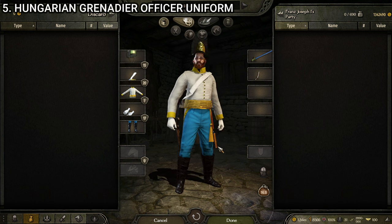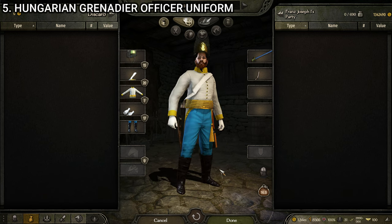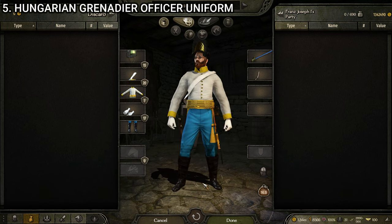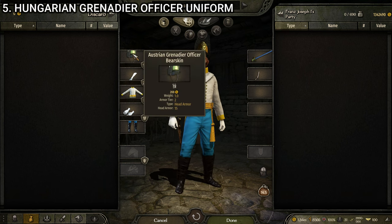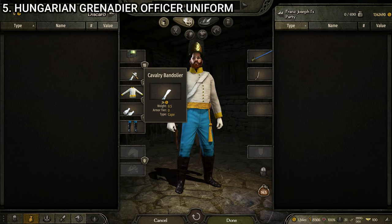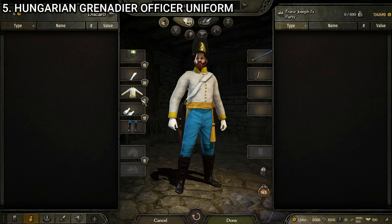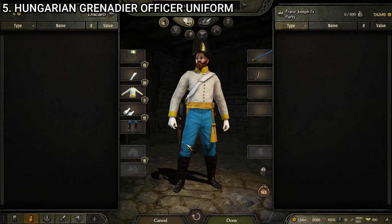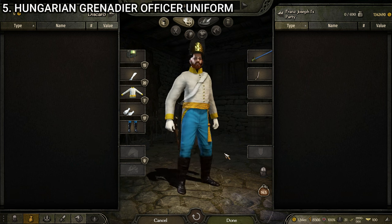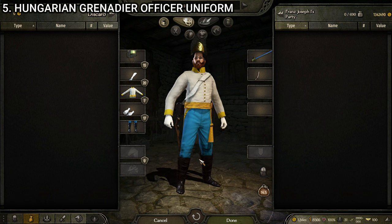Next up, we have the Hungarian grenadier officer — the officer variant of the grenadier. I think it looks significantly better than the basic grenadier just because it's got a little more flash to it. This one is made up of the Austrian grenadier officer bearskin, the cavalry bandolier, the Hungarian officer uniform (using the number two variant with the yellow), the officer's gloves white, and the Hungarian officer boots. Just a fancier version of the grenadier because this is the officer variant, and I think it looks decent.